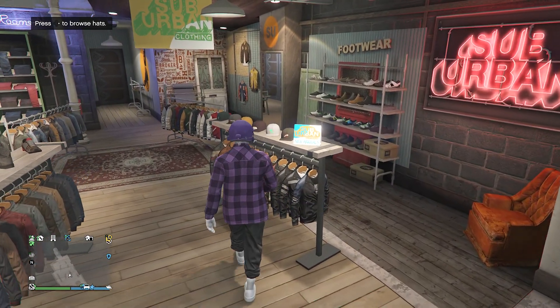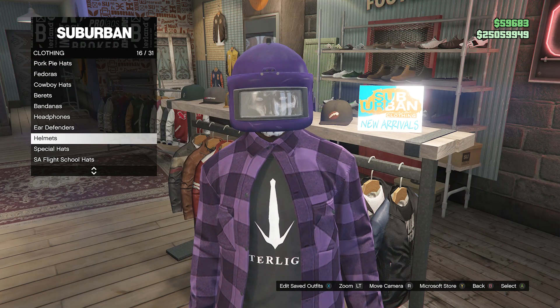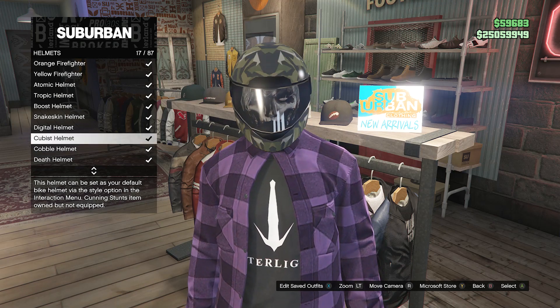After you've made it to a clothing store, you're going to want to go over to your hats. Scroll down until you find helmets, which will be on slot 16, and you're going to be using one of these four helmets.